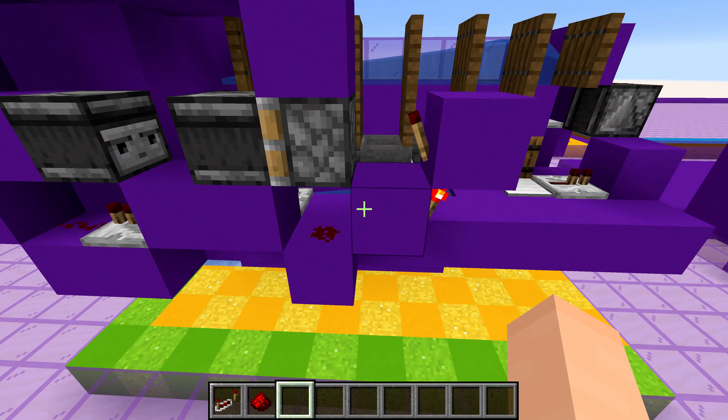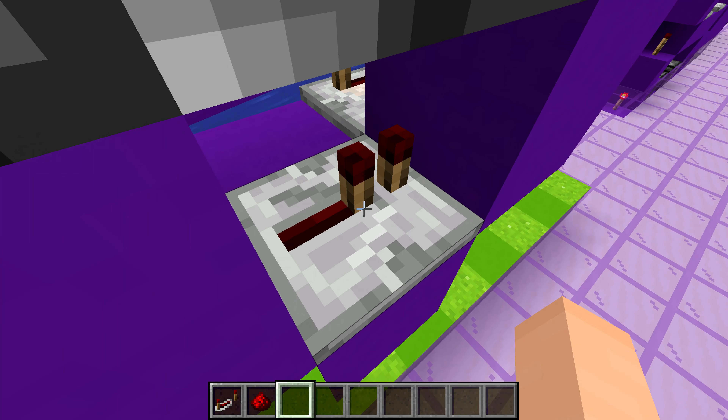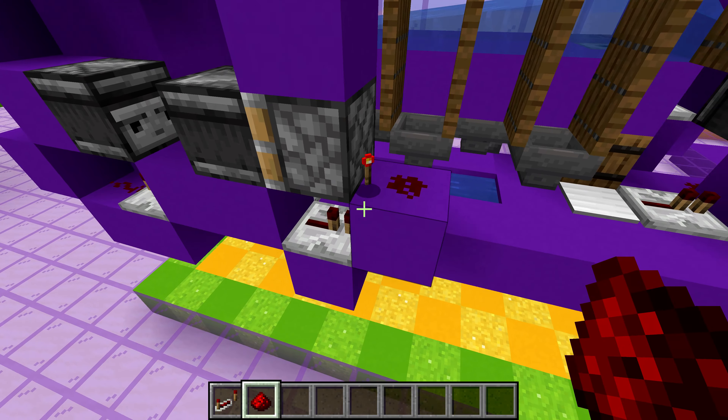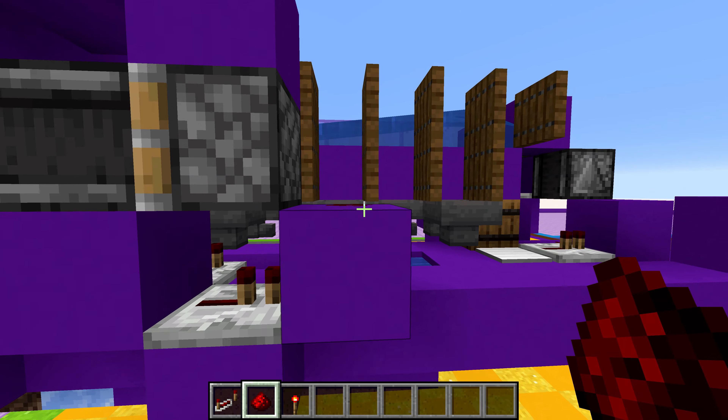What I now realize is that I could change it up a bit — I could put a repeater facing this way instead of a redstone dot, and then a redstone dot up here instead of all these torches. But there's really no reason to do it — it's just two torches and the repeater, so you're not really saving any resources. Just another way to do it if you want.